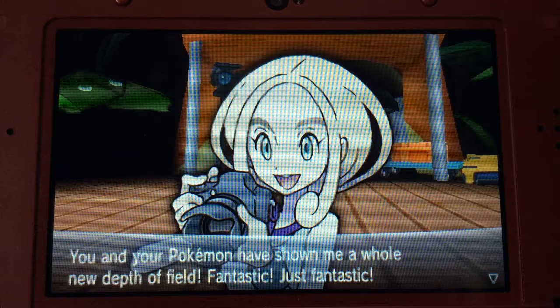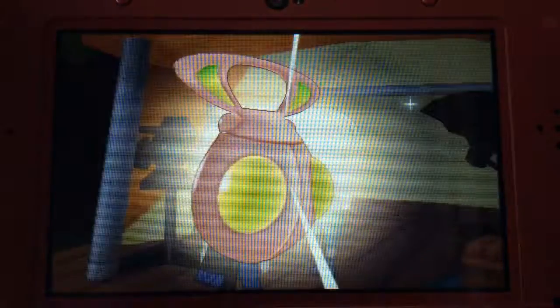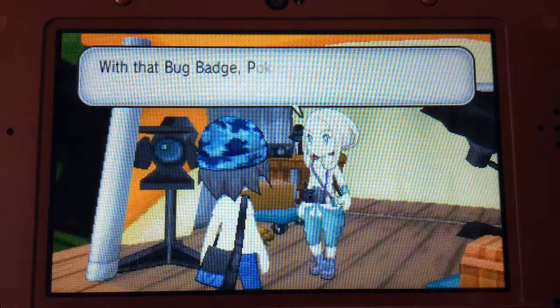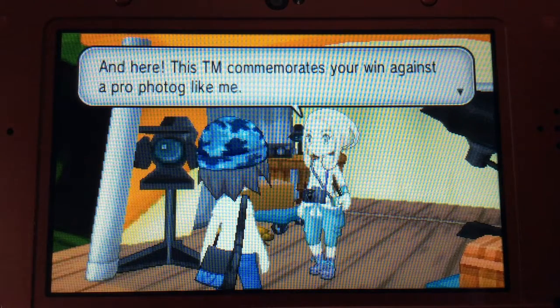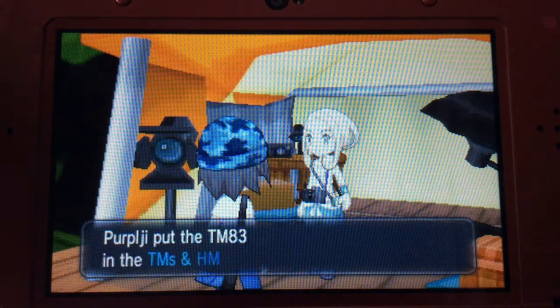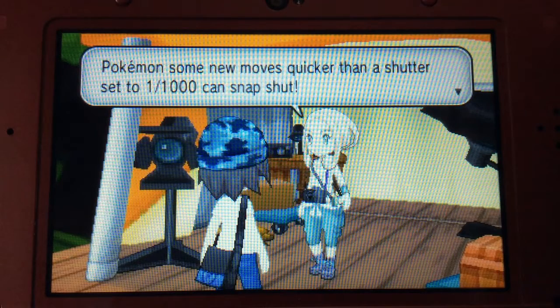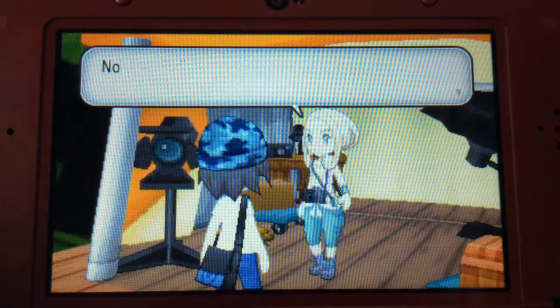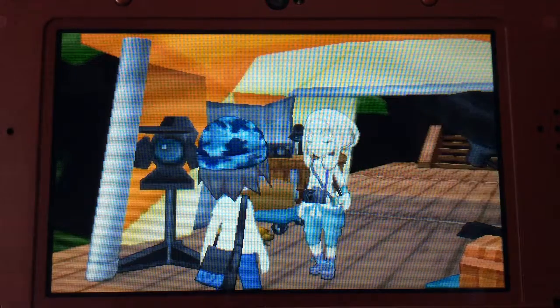Viola says: 'You and your Pokemon have shown me a whole new depth of field — fantastic, just fantastic! It wasn't all you alone.' Sweet, I got the Bug Badge! With the Bug Badge, Pokemon up to level 30 will listen to your orders even if they come from trades. She also gives TM83 Infestation — using a TM lets you teach your Pokemon new moves, and in this game TMs can be used over and over again. She points out the tent behind her and says to take the stairs back to the entrance.